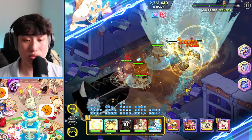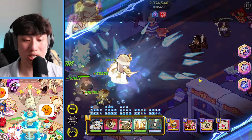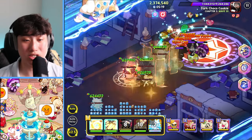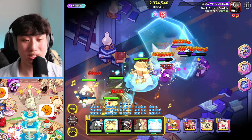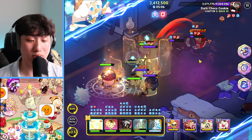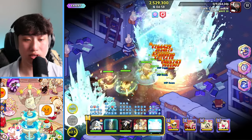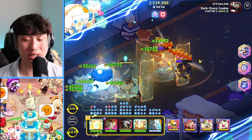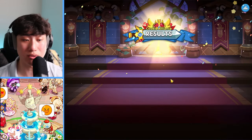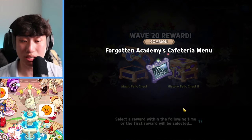We're on wave 19, getting close to the very end. The boss is the Dark Enchantress — four Dark Enchantress cookies: Dark Choco, Poison Mushroom, Licorice, and Pomegranate. Not going to be much of a problem — Cranberley really doing well getting rid of all the bosses, and Captain Caviar also doing a decent amount of damage with the burst.